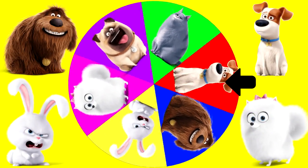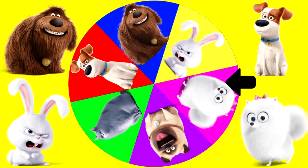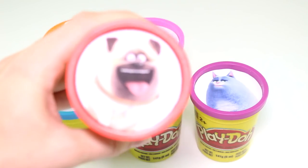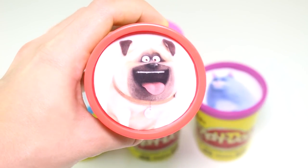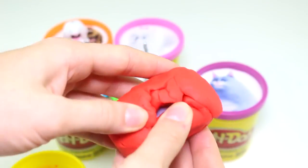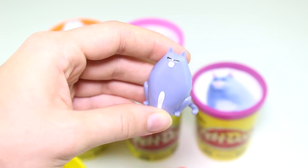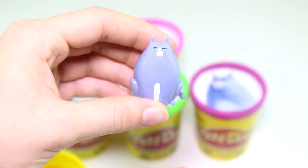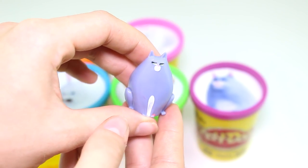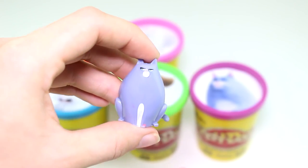Let's keep playing and see what other surprises we're going to get. Which character will it land on next? I hope it's Gidget — and it landed on Mel. Mel has the red Play-Doh cup. Alright Mel, what do you have? I see Chloe — and this is another Chloe, but she is sitting. The other one we got, she was standing, and now she's sitting. And her face still doesn't look so happy. Come on Chloe, cheer up.